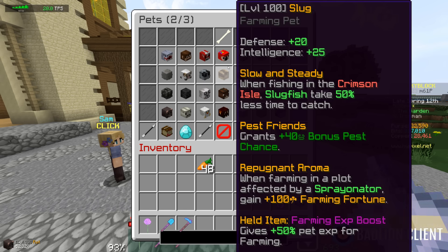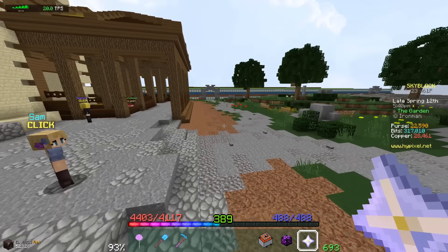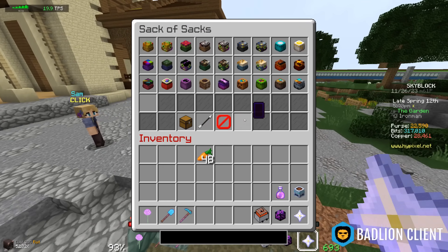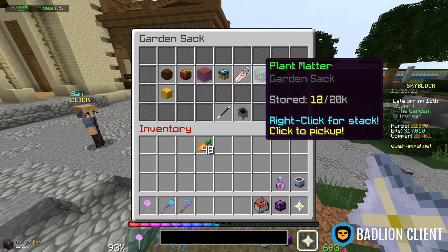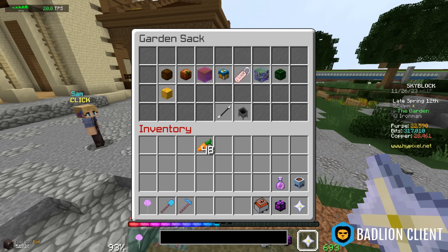Now I get 50% faster slug fish, 40 bonus pest chance, and while farming in a plot affected by a sprayonator I gain 100 farming fortune. I have not used the sprayonator once — I've just been collecting their drops, because frankly this whole system of spraying plots is stupid.